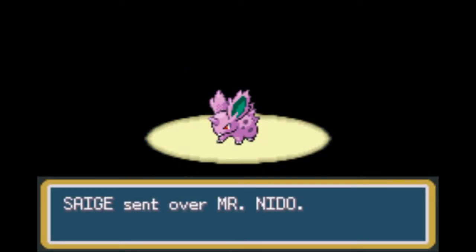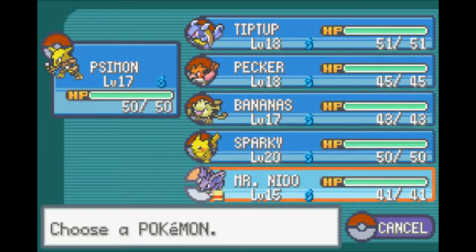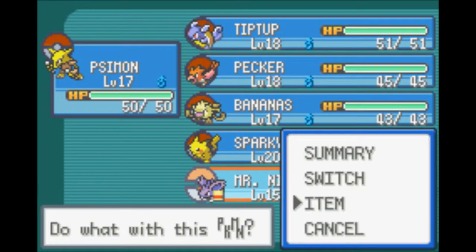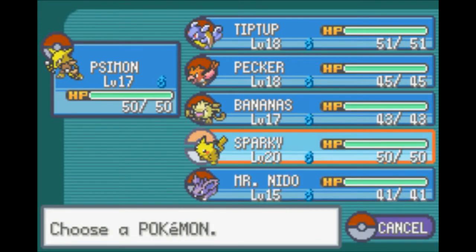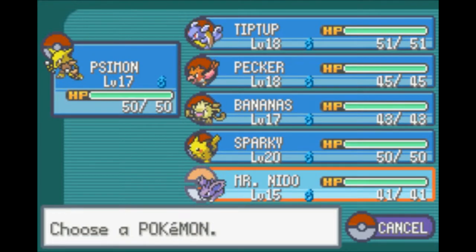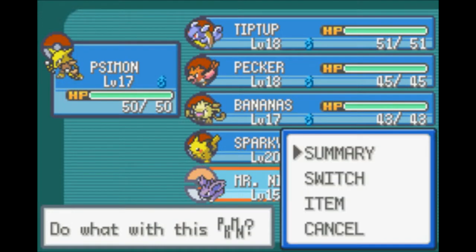Whereas Nidoran female has higher defenses. His name is Mr. Nido - that's a nice name for him. I was thinking about using this guy on my team, but I'm already using one on FireRed so not really any purpose. He does have an item - a Tiny Mushroom we can sell for a small amount of money. When you do an in-game trade, the Pokemon you receive will always be the same level as the one you trade away.